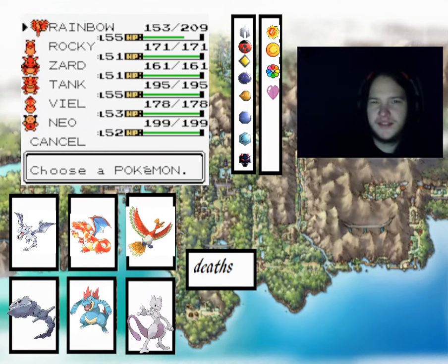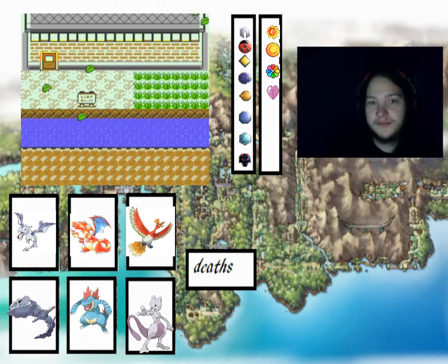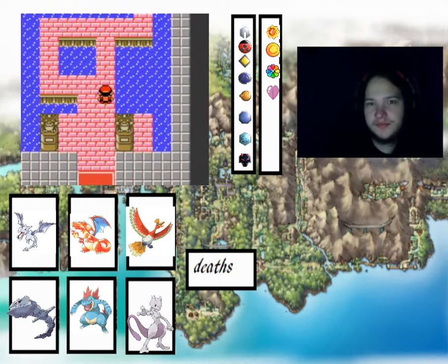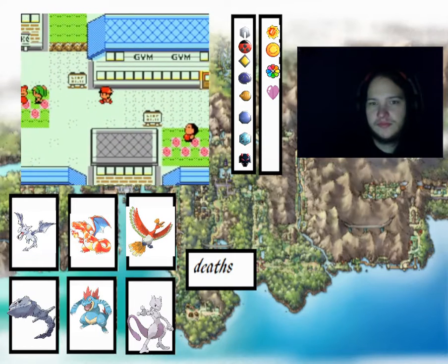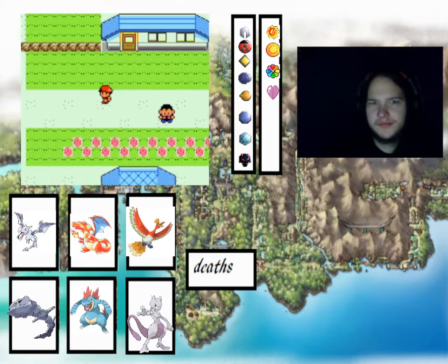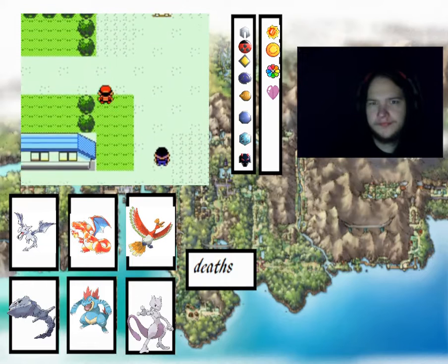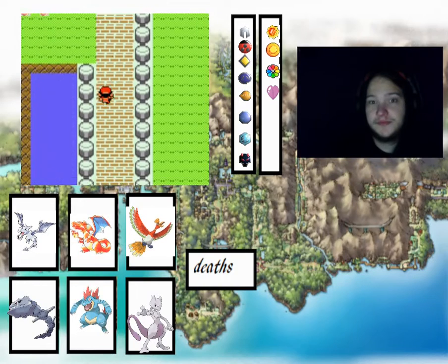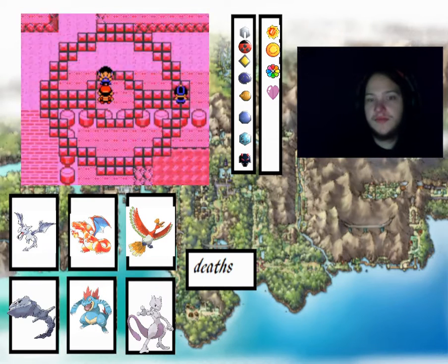I think we can now fight Cerulean from here. That should mean we should now be able to fight Cerulean. Nope - I'm going to need to find Misty. I think Misty's north of Nugget Bridge as well. I'm just going to find Misty. Got some trainers to fight.